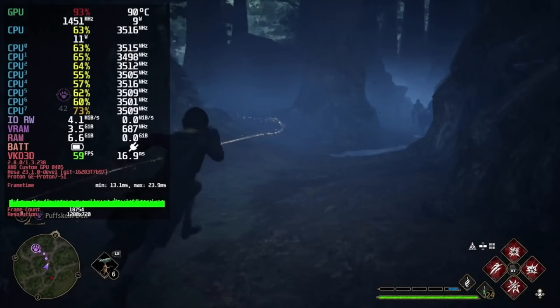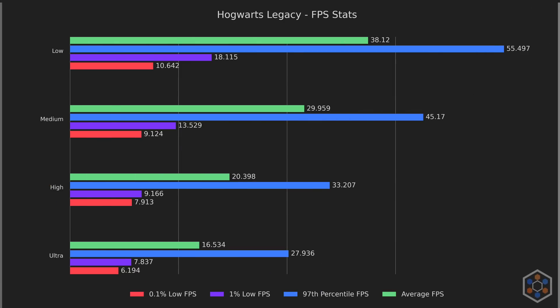Now let's move on to getting a baseline. There's nothing too surprising here, but it's noteworthy that the lows are pretty bad, even after the patches that were supposed to fix them. The low preset can almost maintain 40, but not quite, and performance is pretty bad bumping it up to just the medium preset. It's clear that we have our work cut out for us if we want to play with decent settings, so let's identify the bottleneck.